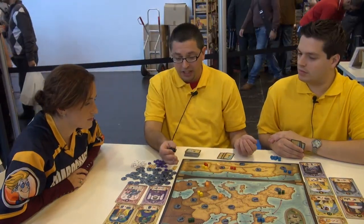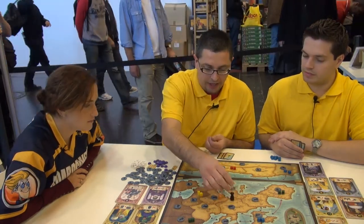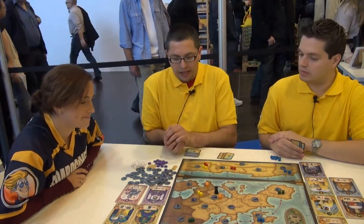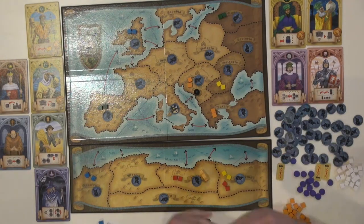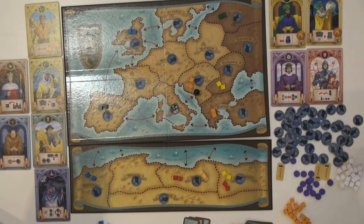We're in the Middle Ages and the Black Death strikes across all of Europe. During the game you may have to take cubes away from the board. You have a lot of character cards — there are six in the base game — that help you get cubes on the board, but they also have a disadvantage: they make you weaker, making it easier for the Black Death to destroy your population.